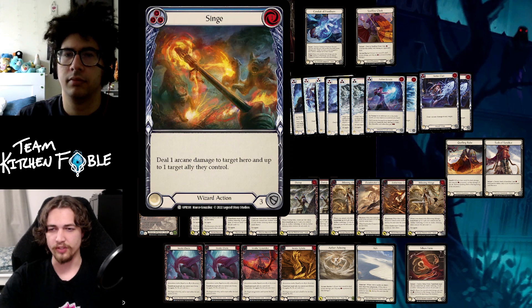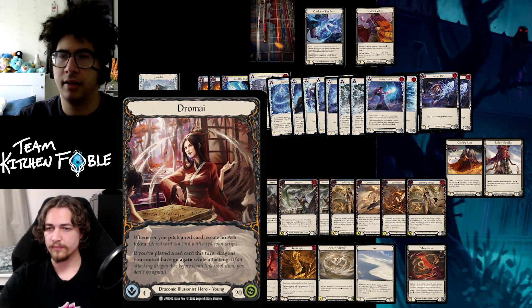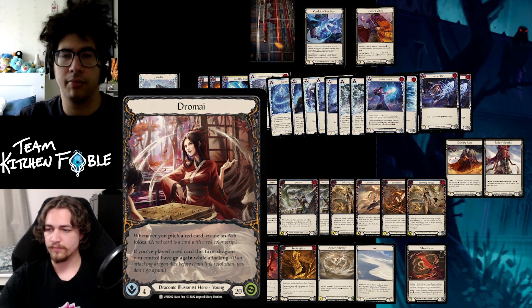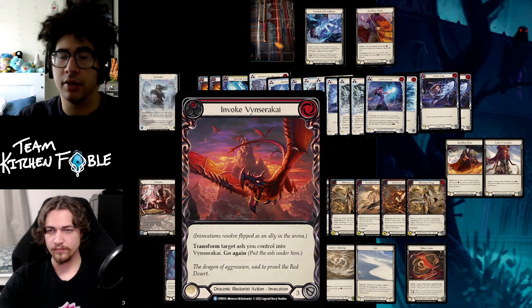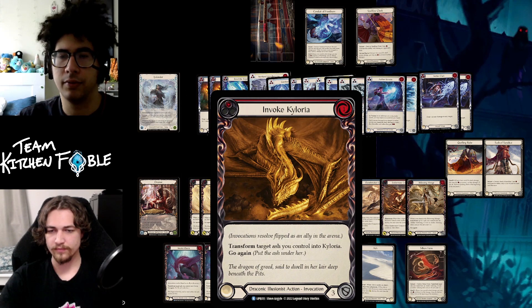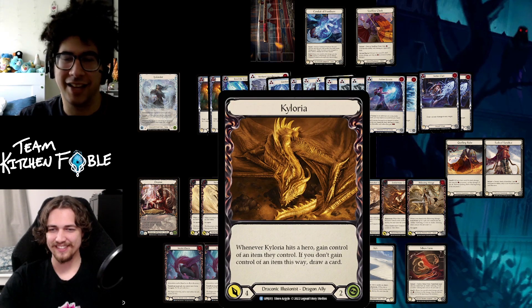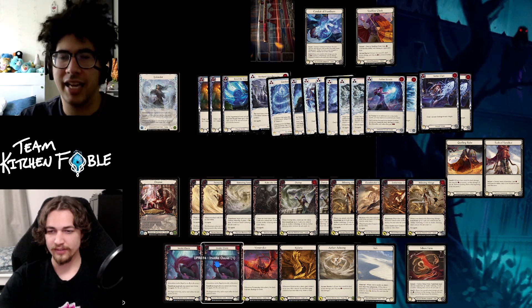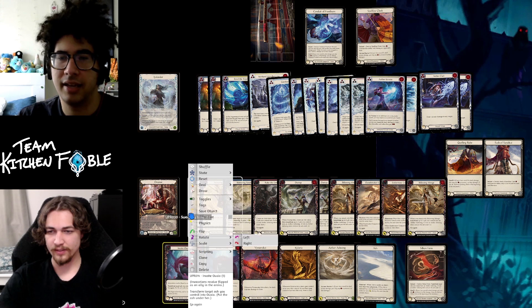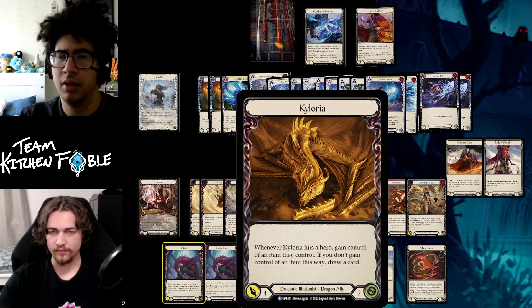If you're missing a critical mass of blue non-attacks and ice cards, you lose a lot of value from your hero ability and might want to look for another hero. Moving on to Dromai — I actually had a pretty good pool with four total dragons, one of them being Kyloria, a really good dragon costing one with a four-attack two-defense stat line. If it hits you steal an item, but even better — if you don't steal an item, you draw a card.